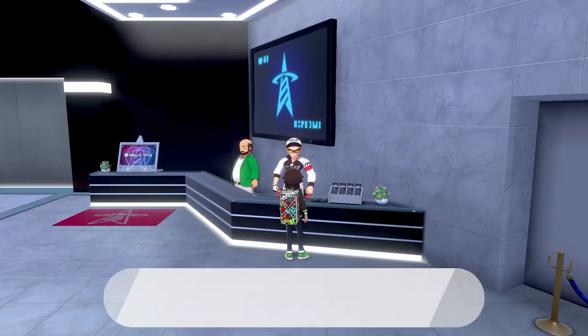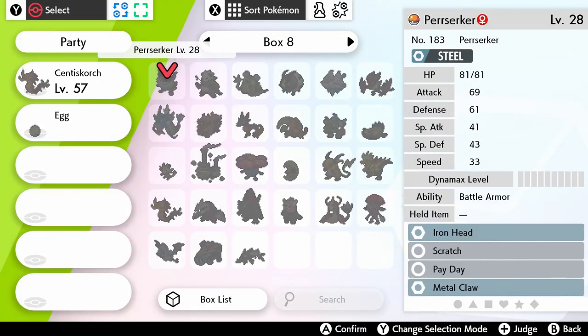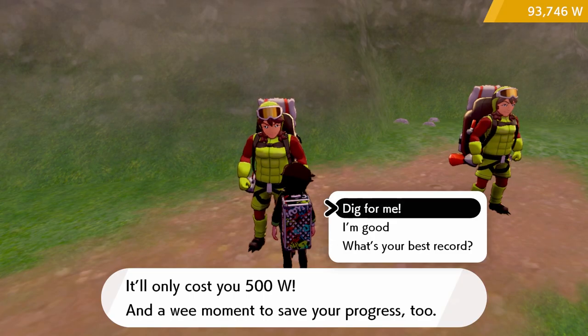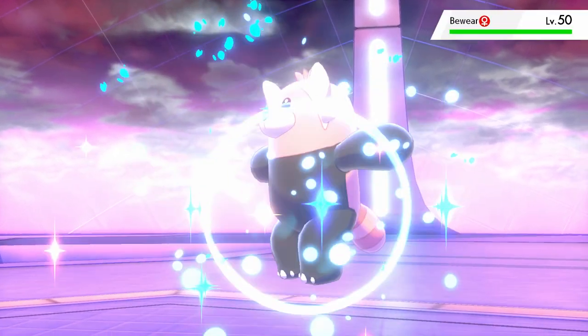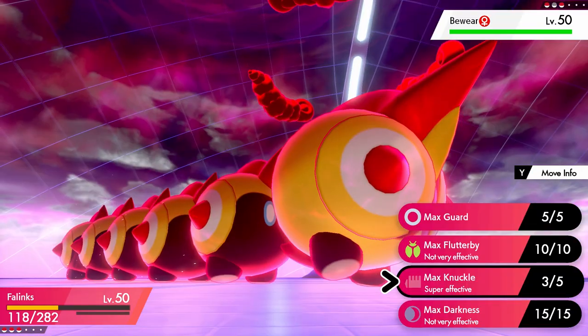Then we have Hyper Training. Hyper Training will allow you to max a Pokemon's IV by spending Bottle Caps, if and only if the Pokemon is level 100. You can purchase Bottle Caps for BP at the Battle Tower, or through gambling your Watts at the Digging Brothers in the Wild Area. However, once again, these stats will only be applied to battles and will not affect breeding. Unfortunately, you cannot create Perfect Parents through Hyper Training, but it's a nice option to have regardless.